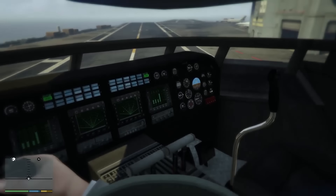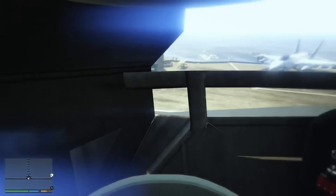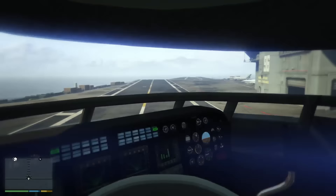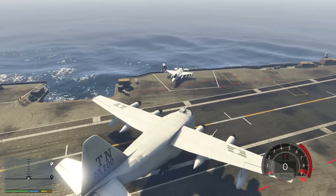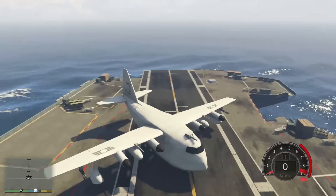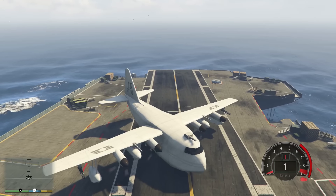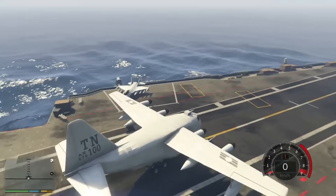So, gucken wir uns erstmal an. Ja, das sieht aus wie beim Titan, oder? Bin lang nicht mehr mit dem Titan aus der Ego-Sicht geflogen. Wir haben auf jeden Fall gerade einen Helm an, warum auch immer. Das ist übrigens jetzt wieder der normale Flugzeugträger, weil sonst hätte ich gar keinen Platz hier zu starten. Der Enhanced ist dann ein bisschen zu Enhanced.